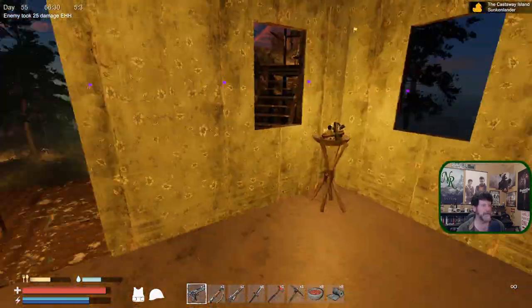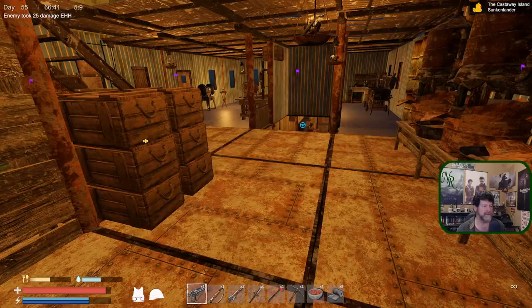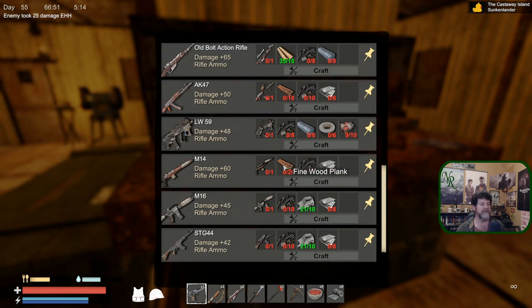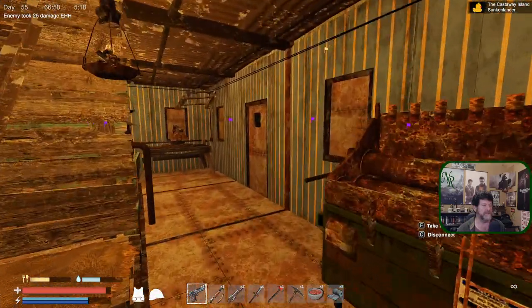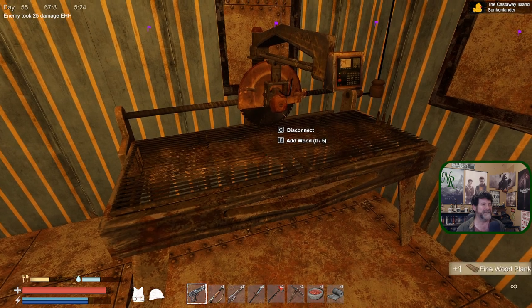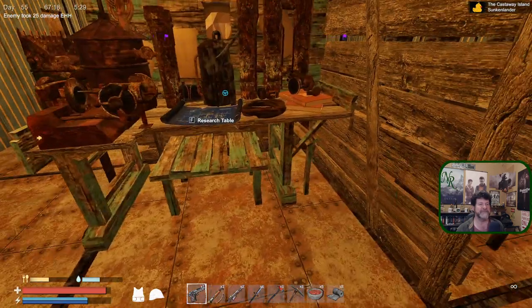Run up in here - table saw! We'll let it run for a moment. I'll show you what it makes - it makes these fine wood planks. If I wanted to build the M14, I'm going to need 20 of these fine wood planks. Five pieces of wood makes one fine wood plank. I have never seen a table saw do that before. That's why it would be good to have a couple of these going - maybe three. Very noisy.